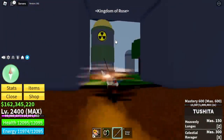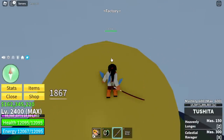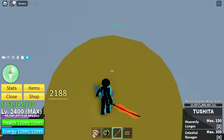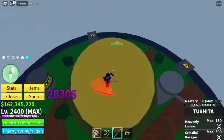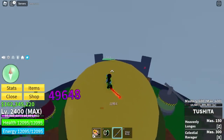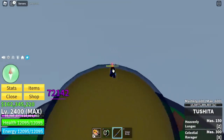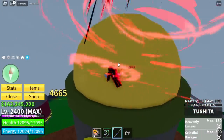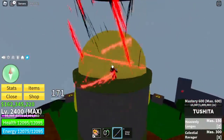Now let's try it — Tushita upgraded form. Left click: 1,867. I think this damage is higher compared to the Saber V2. With Haki, 2,188. Let's continue using left clicks. The X skill is the Celestial Ravager, Z skill is Heavenly Lunges. Total damage 8,160. This skill is not easy to hit, or maybe I'm just lagging. Let me try it one more time — total 9,038.